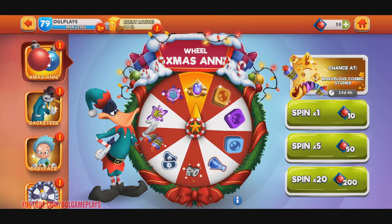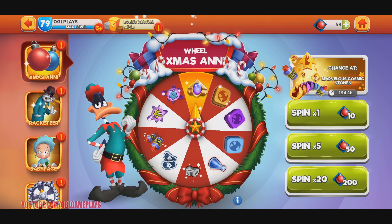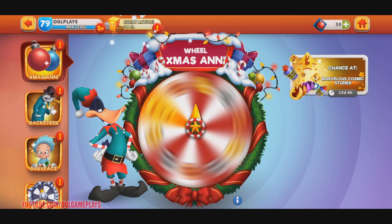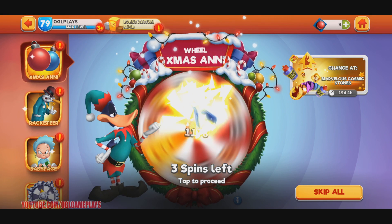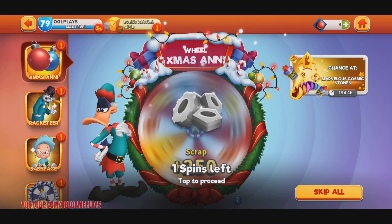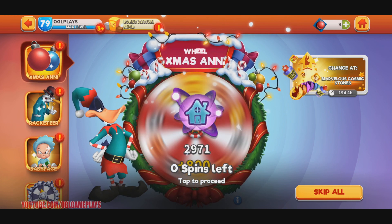I got 59 tickets - no bonus, so I'm going to do 5 spins on the Christmas wheel. Summit items, vials - always important - materials, atoms, gadgets, scrap, and more atoms.